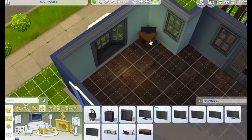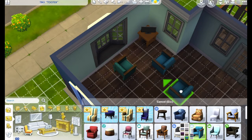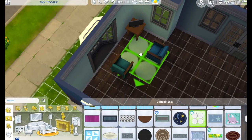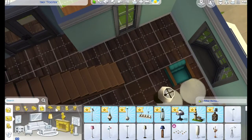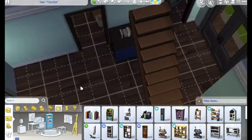I decided to just put the TV in the corner on a little table with a small seating area. There's just not enough room for a couch — and if I put one right before the stairs, the Sims would complain they can't get to the stairs.